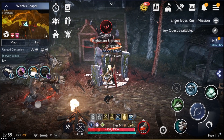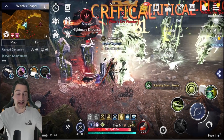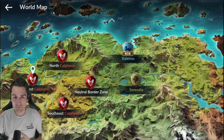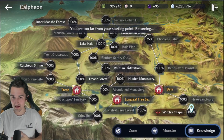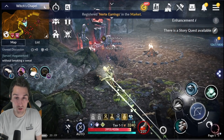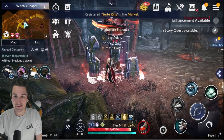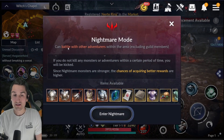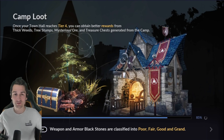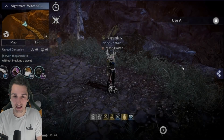Here I am in Witch's Chapel, one of the higher level maps in Southwest Calpheon. The reason it has this cool symbol is it's a nightmare mode map — the entrance to nightmare mode. Up to 100 adventurers can be in nightmare mode at any given time, and open world PvP is enabled at all times in here. It's a really, really cool addition to the game released in a recent patch.